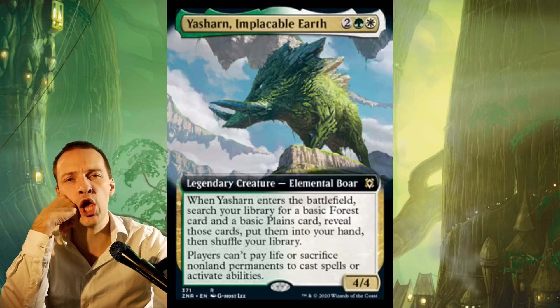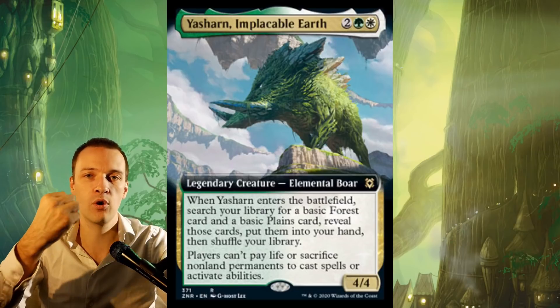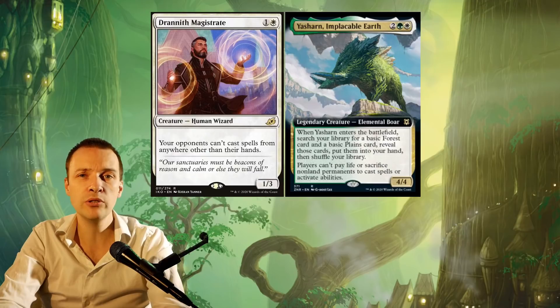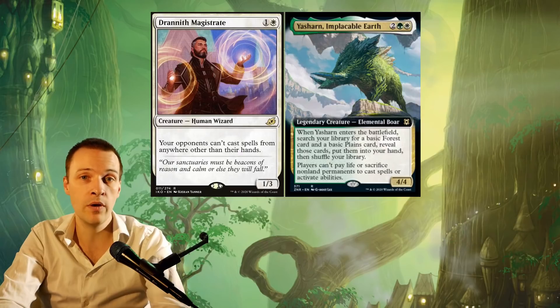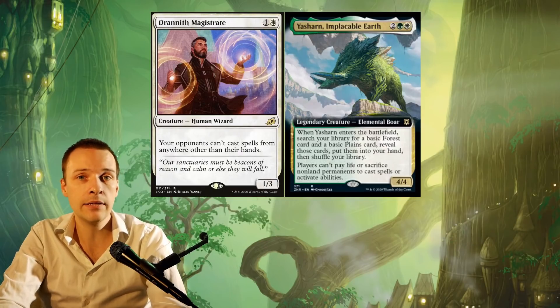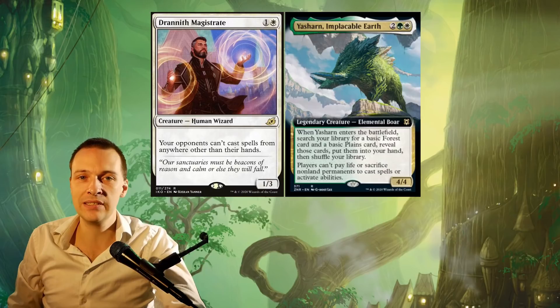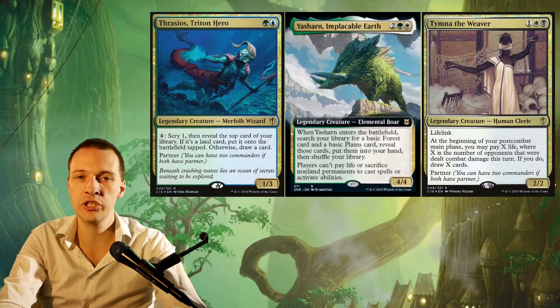One more thing I want to talk about is the 4/4 body. This is actually a really big beast — most hatebears are actually small and tiny. However, this boar is huge. If you're sending this to war and attacking someone, there aren't that many creatures that can actually block it inside the CEDH format. This is actually pretty big stats for a typical creature in CEDH. And Tumna really likes creatures she can send into combat. So in the end, I think TNT are the ones that are going to enjoy this the most.